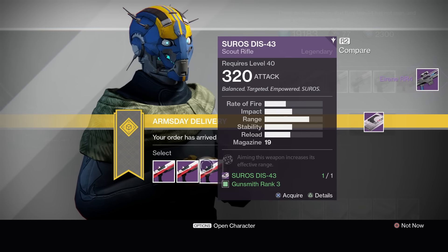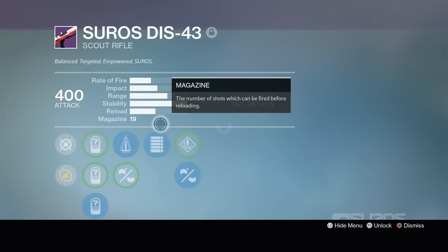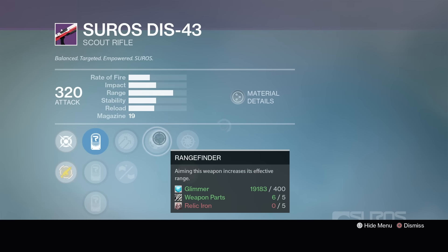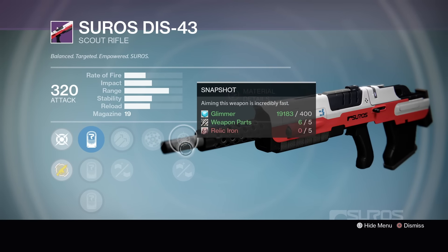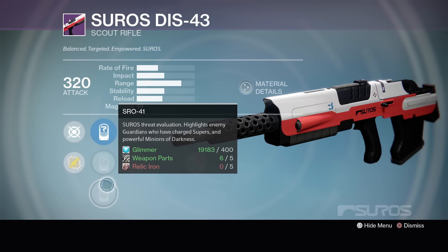The DIS-43 — anything good here? We've got Rangefinder on both of those. My usual is Mag Stability, Full Auto. That's my DIS-43, got it a long time ago. Hopefully he brings it again. We've got Rangefinder, Rangefinder in the middle. We've got Hammer Forged, Feather Mag, Rangefinder, Snapshot, Reinforced — so this one's all about range. It's 12, 26. I like the 28 or the 57. Not really a big fan of that one.